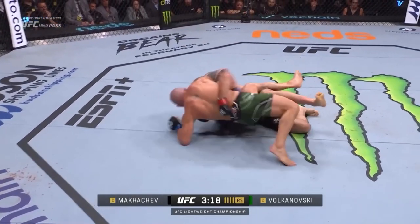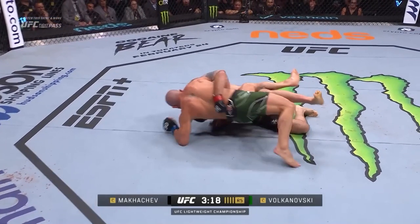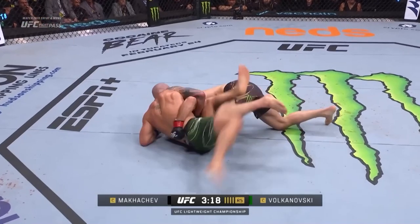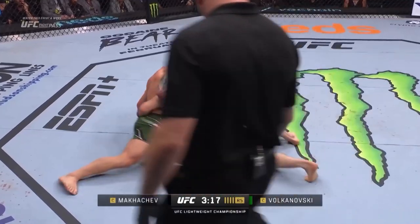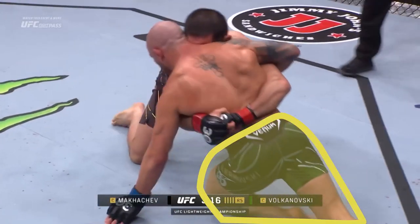Islam, although temporarily caught off-balance, immediately rebuilds his base and is able to push Alex down, even though Volk's hips are higher. This is because Alex doesn't have any posts to base out on — his feet are in the air. During the scramble, Alex throws in a whizzer and bases out behind him with his left arm, which allows him to start rebuilding his base with his legs.